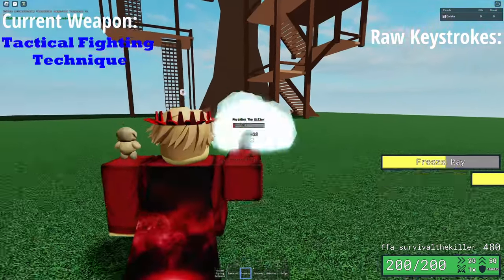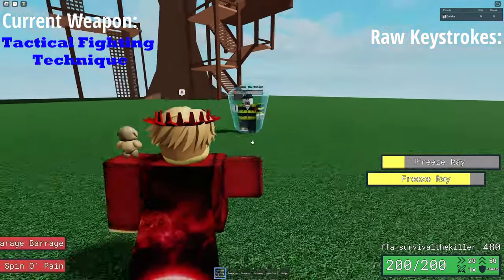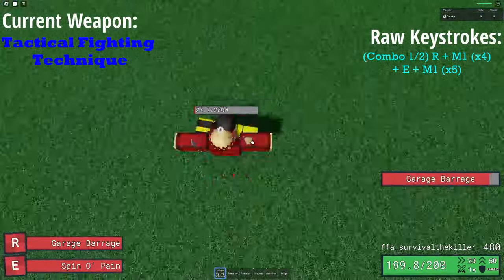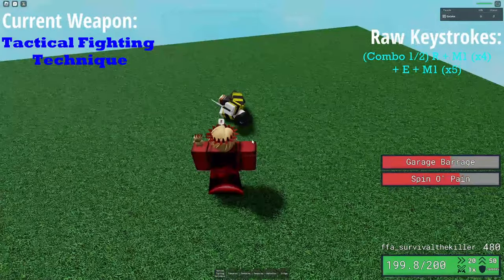There's two combos for Tactical Fighting Technique. First, the easiest to get someone to 100HP with a little bit of overkill if you mess up: you start with the R ability, do four M1s — not five, or you'll knock the enemy away from you — then the E ability, and four more M1s. If you land everything correctly, you may not need those final four M1s, but they're useful to have.